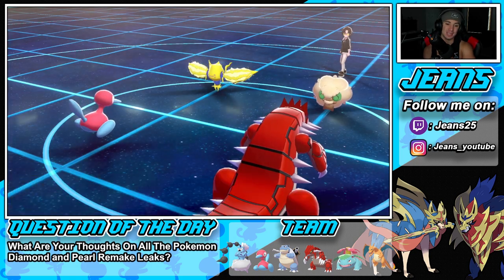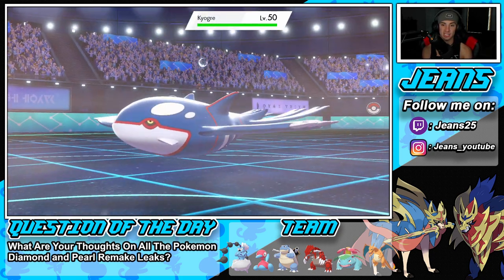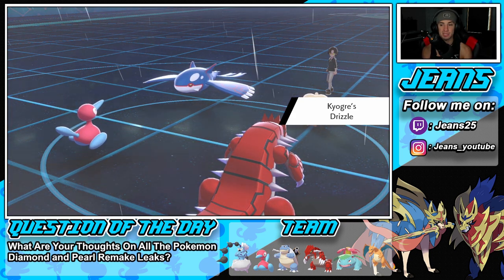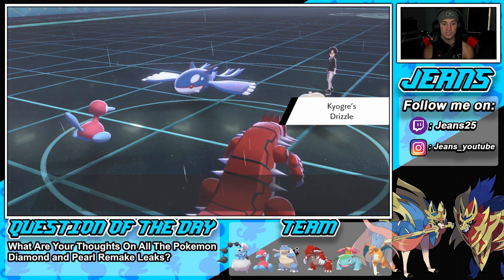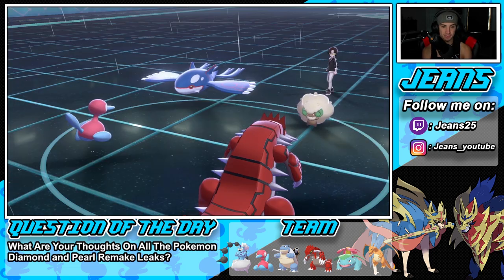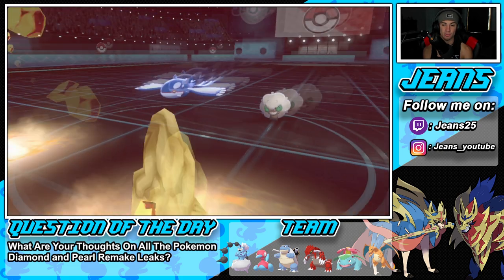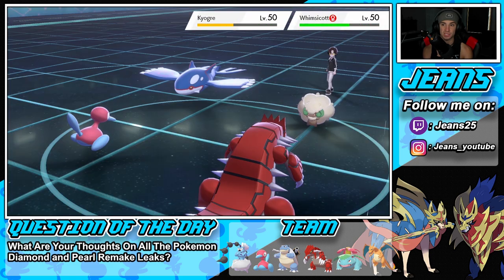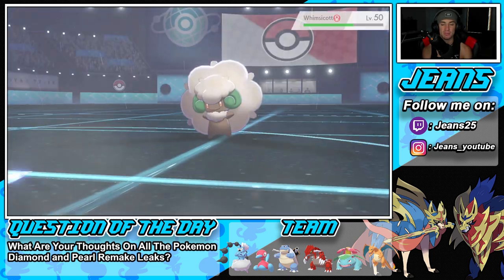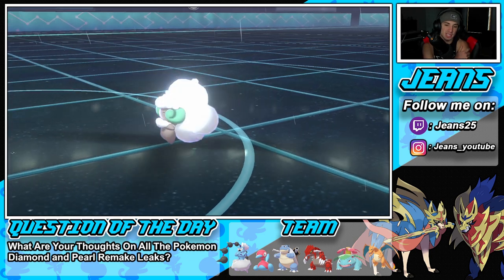He goes for Tailwind turn one and swaps in Kyogre, changing the weather. Kyogre takes a nice shot from Precipice Blades, which we really like. I probably should have popped Trick Room. The Blades lands and does great damage to that Kyogre — we get it down to almost half. Hopefully Ice Beam can take out Whimsicott. Yes! That Pokemon is gone. I could just Protect Groudon this turn while considering going into Trick Room.